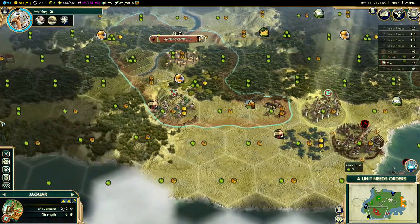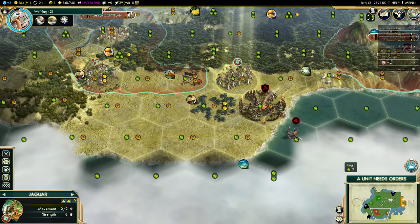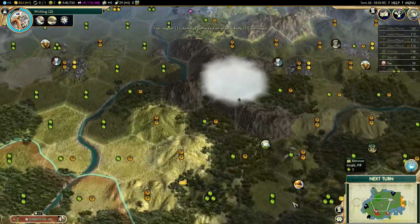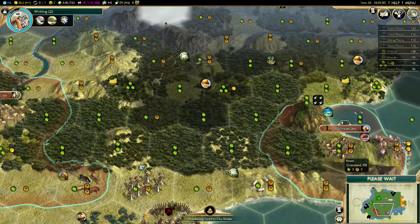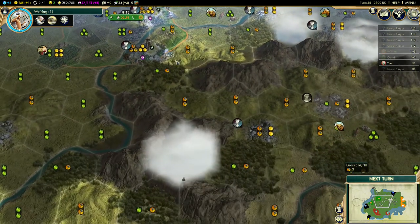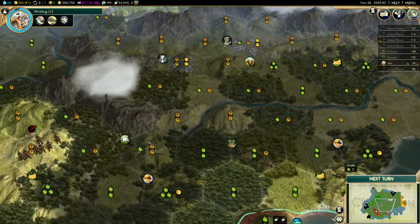Kinda wanna get rid of this barbarian camp — is there a quest for that? They want tribute, they want gold — screw it. I don't like the barbarian camp here so I'm gonna start working on it. Let me get the scout up there to see if I can find anyone else, or if we're a little bit secluded. When I look at the possible city locations we do have a few good ones. I'm really hoping India doesn't come over here — that would be really bad. I want this location, and it's such an easily defended location too.